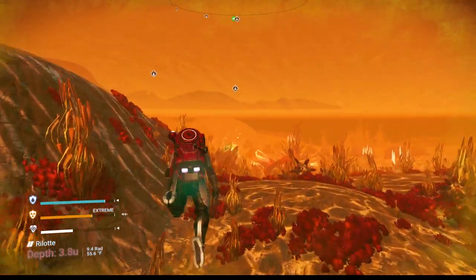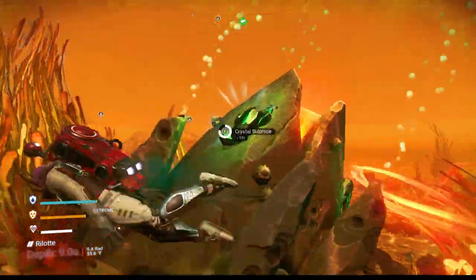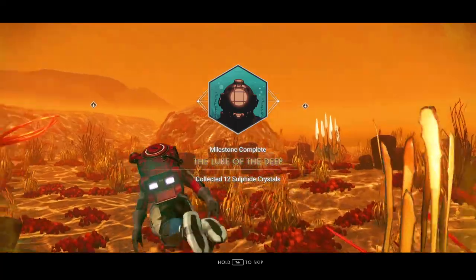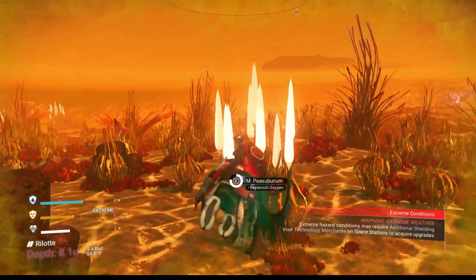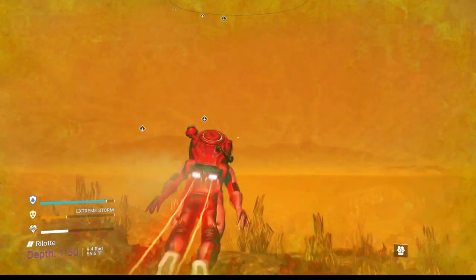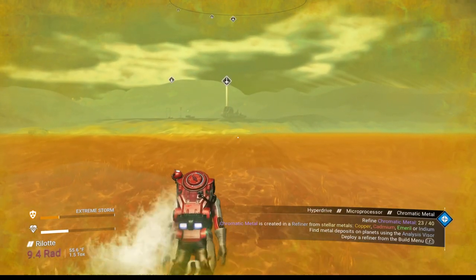My suspicion is — and look, three right in front of me — my suspicion is when they do the redux of this they're going to reduce the crystal sulfide requirement to six. Now as far as the incoming storm is concerned, it will increase the amount of radiation you're getting. There we go, got all six! You can grab those other items too if you want extra money. The storm is going to make things a little more difficult. I want to warn you that the tornadoes that come through will pull you out of the depths of the water, so keep that in mind.